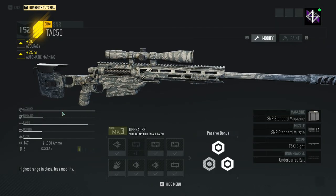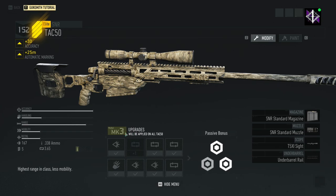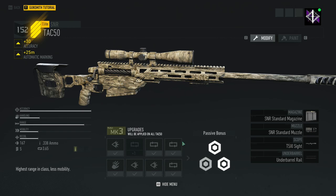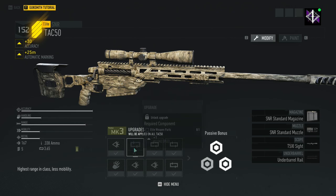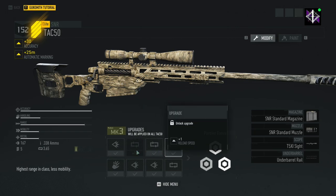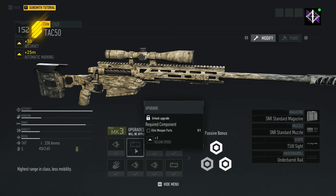What the Gunsmith does is upgrade your weapon to the highest level — Mark 3 — which gives you passive bonuses, like reload speed and mobility. The way you do that is by breaking down your weapons to get weapon parts. For example, I need one elite weapon part to get that final one percent.